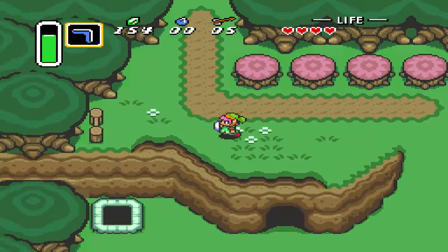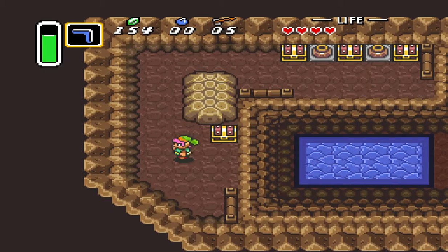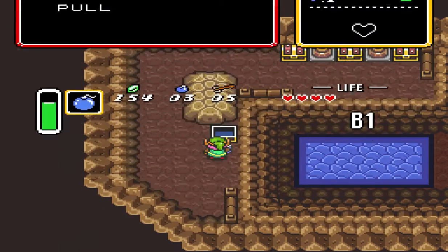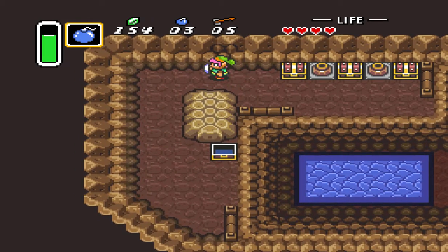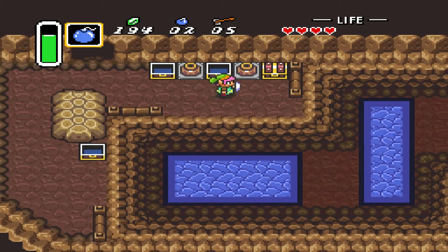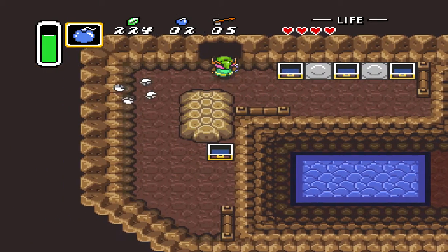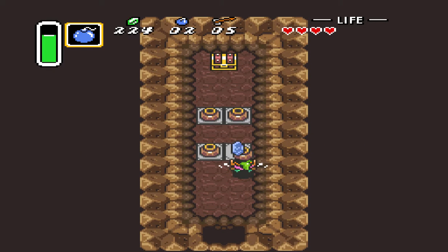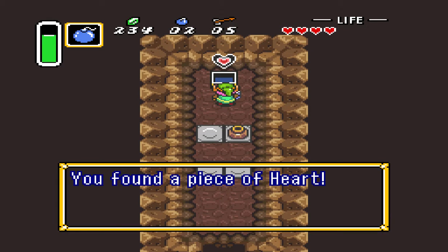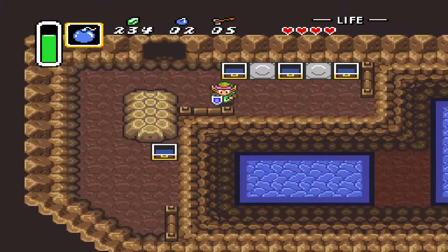We need to get some bombs. I'll set up a bomb there. Money, money, money — more money. This chest has the first piece of heart, and many more. Unfortunately I've never gotten every single one, but that's okay.